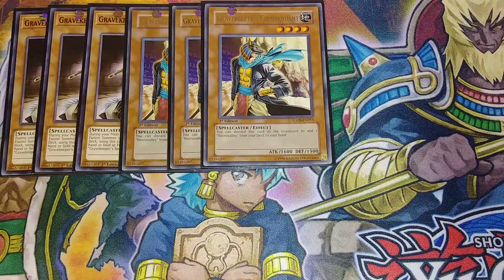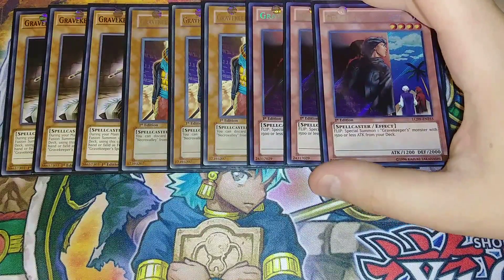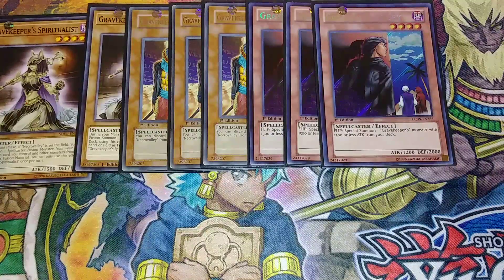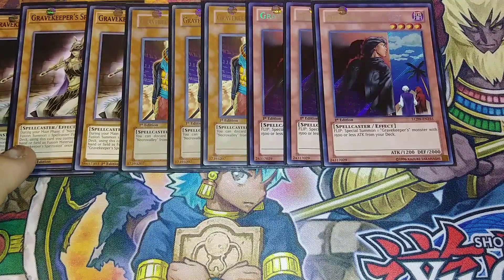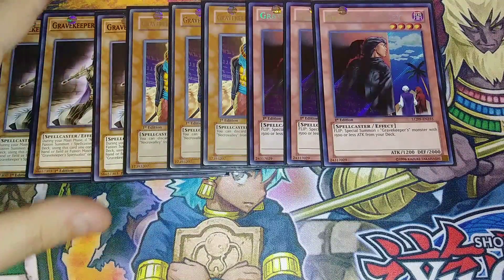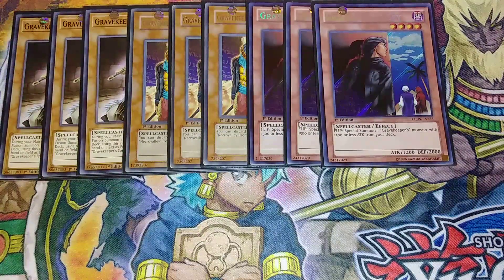Then we play three copies of Gravekeeper's Spy. Gravekeeper's Spy is something I really like in this deck, because if you have Necro Valley on the field, it goes up to 2,500 defense, which is really big. And if it's flipped face-up, you can special summon a Gravekeeper monster from your deck with 1,500 or less attack, which could be your Gravekeeper's Spiritualist, Headman, Recruiter, Descendant, or even Shaman. So that's why I play this card at three — it's a really good card.